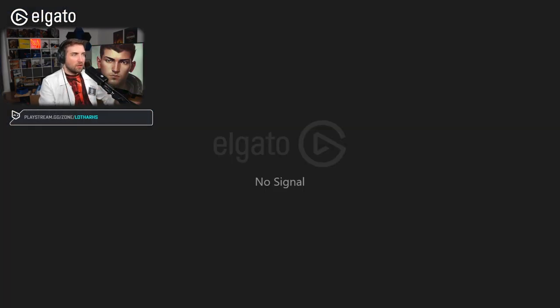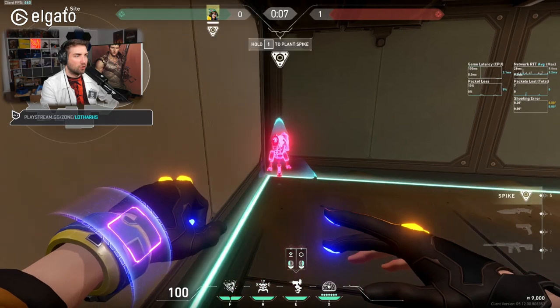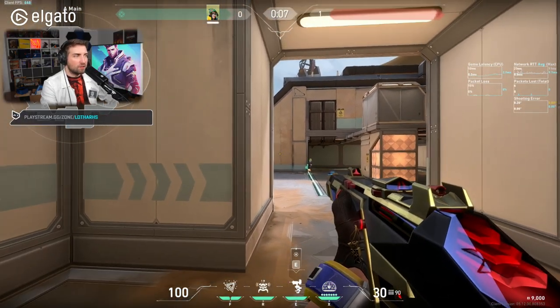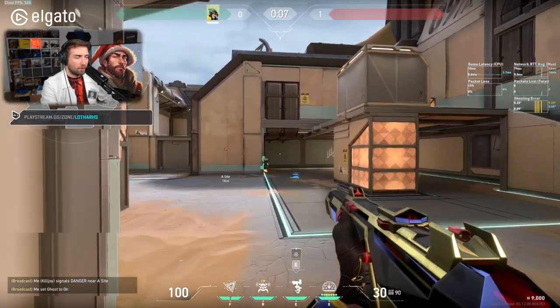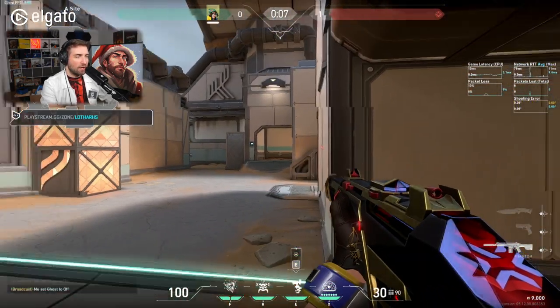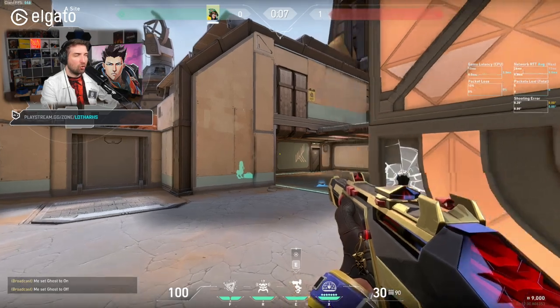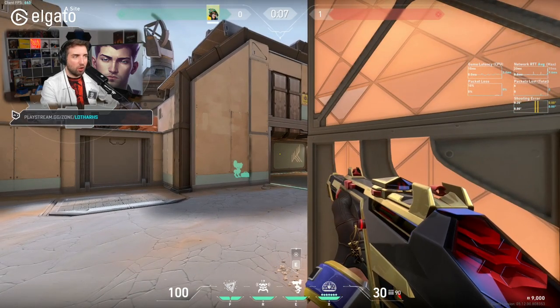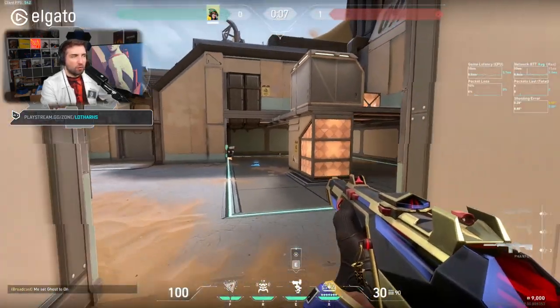In-game it makes more sense to see this. Let's say I'm the Killjoy — I planted here. The Omen is going to be our turret, standing in this position, and I'm going to wait for the turret to start shooting. If I'm holding this angle, the Omen can't help me because when I have contact, he'd have to wide swing and expose himself to another angle where other retake players are holding, essentially baiting Omen into a bad swing that gets him killed.